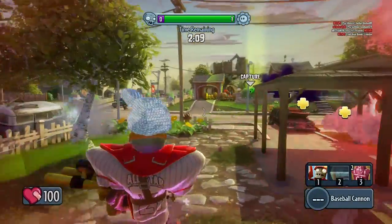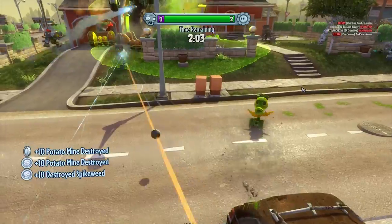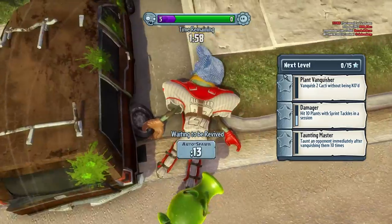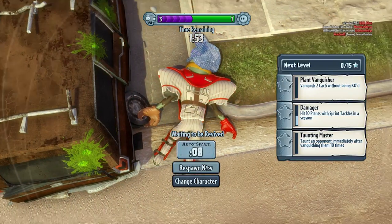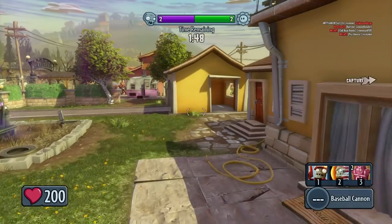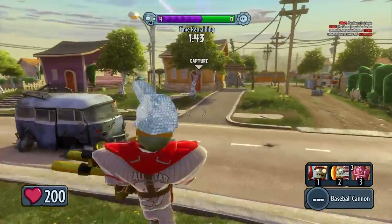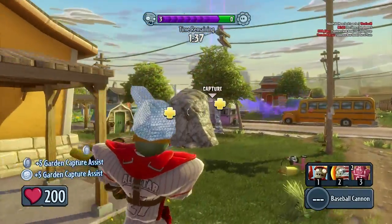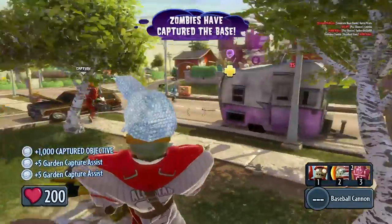How do we go about this? I don't have anything — I've destroyed some spikeweeds and some potato mines, that's it. Oh man, this is getting tough — we got five guys in the middle suddenly. Looks like we're finally pushing forward. We captured — nice!